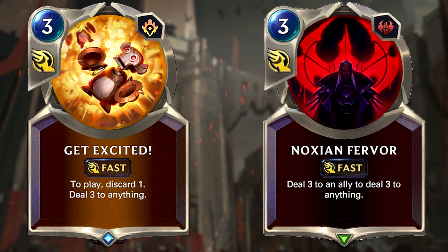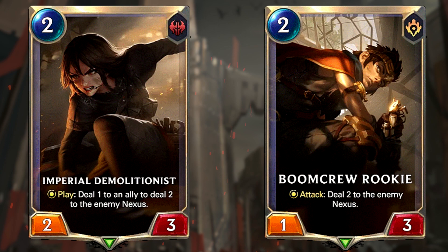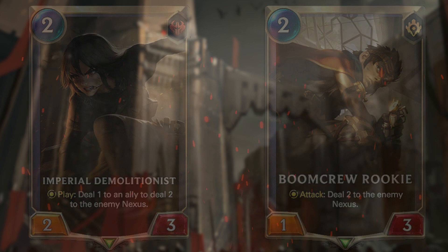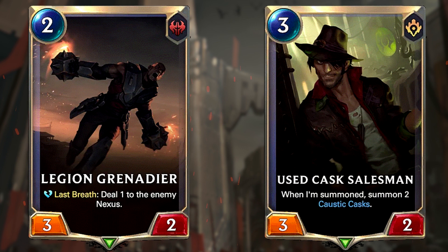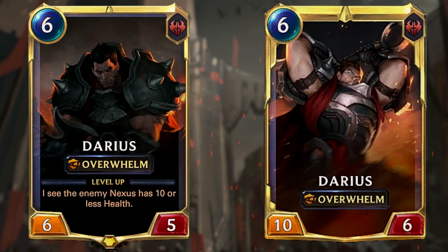With this deck you want to do as much damage as possible early on, then close the game out with burn spells such as Get Excited, Noxum for Vor, and Decimate. You have plenty of ways to deal damage with units dealing direct damage to the enemy nexus via their effects, such as Imperial Demolitionist and Boom Through Rookie. Cards like Legion Grenadier and Used Cask Salesman incorporate burn damage via last breath — when the unit or his casks die, it deals damage to the opponent's nexus. Most of the time you should be able to win by turn 6 when you play a levelled up Darius and go for the winning attack. Darius levels up when your opponent's nexus has 10 or less health, giving him a crazy 10 power and his Overwhelm is usually enough to win.